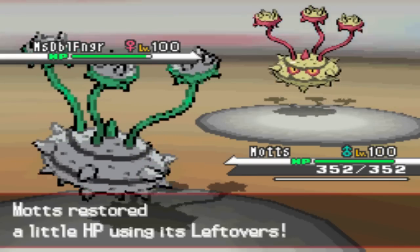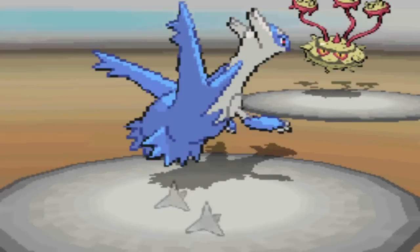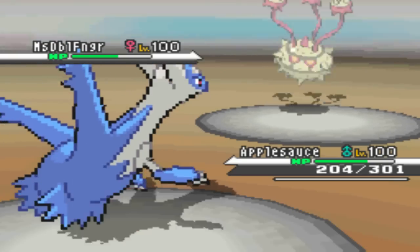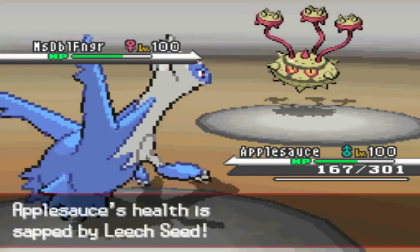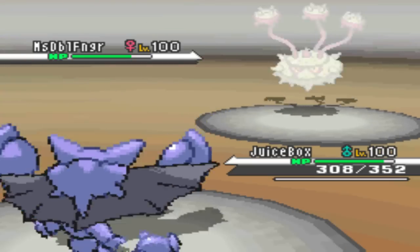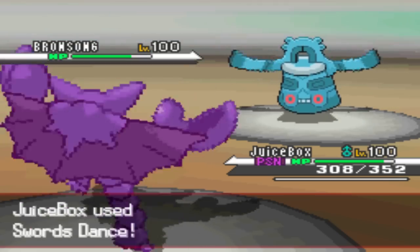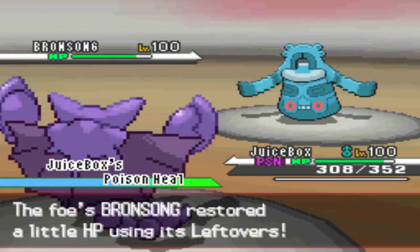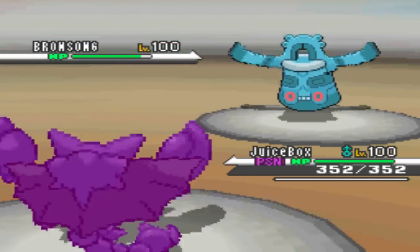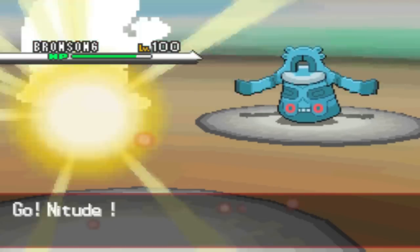The thing is, I would be able to do massive damage to a lot of his team with Thundurus at least, if I can get this Ferrothorn out of the way. Ferrothorn is really the only thing that gave me trouble throughout this whole match, because this team is centered around having Thundurus set up Nasty Plot and sweep. But Thundurus can't do that if Ferrothorn is still in play, because Ferrothorn resists Thunder, and I don't think it'll even die to a +6 Thunder or Hidden Power Ice.